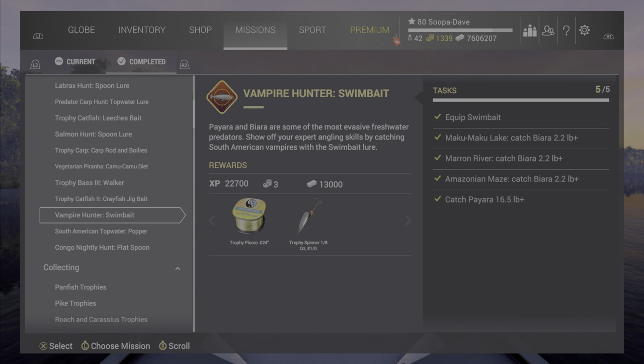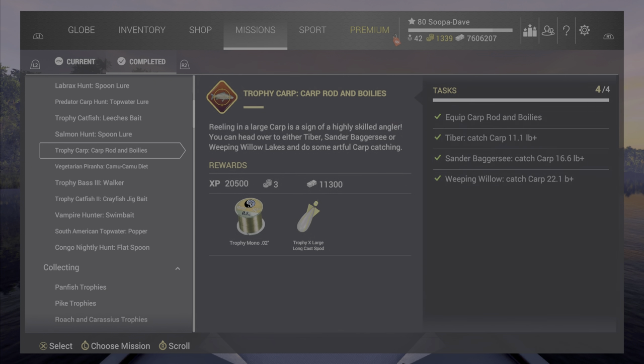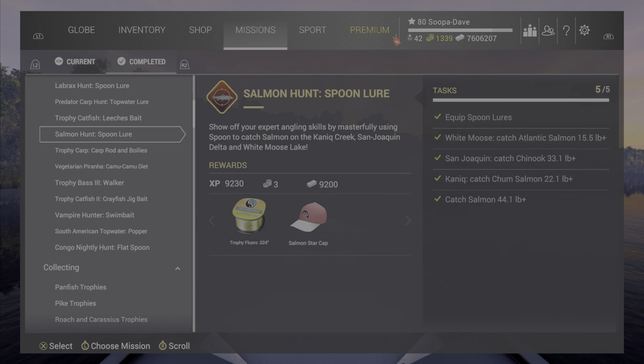The ones that weren't very bad were this spinner and this nano spinner — they were pretty good against trout — but once again, not better than what's already out there. I fished a good chunk of the day yesterday trying these out, so anybody on my friends list was probably wondering why I was going to a million different lakes — this was why.